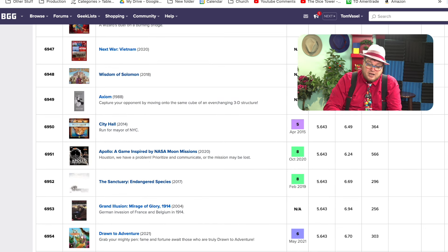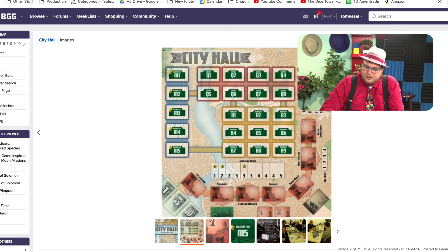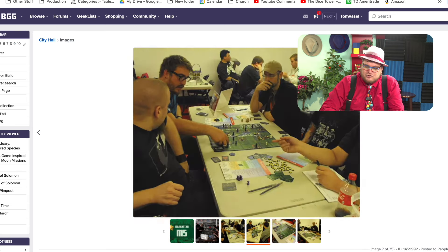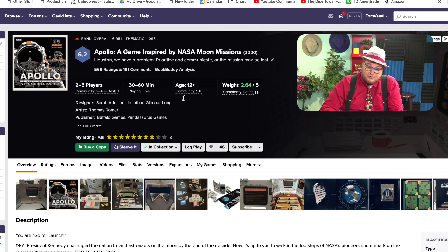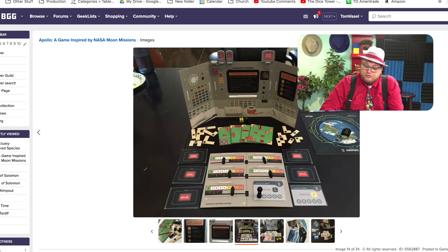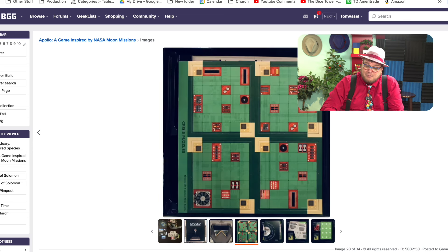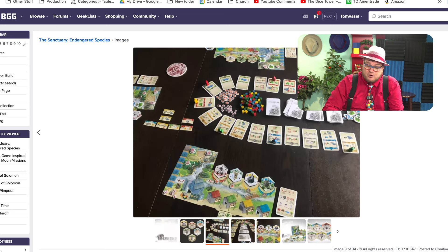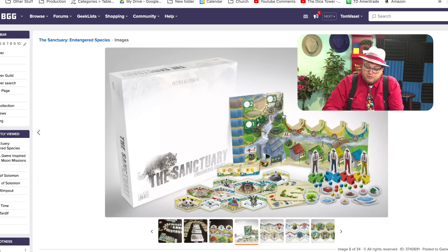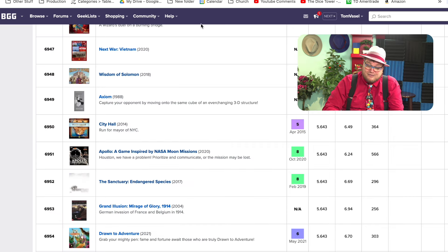We have City Hall, Apollo, and Sanctuary: Endangered Species. City Hall is a game from Michael Keller, Tasty Minstrel Games — this one I did not enjoy. You're building a city but the decisions felt kind of empty; I didn't feel any real good choices. Apollo, a game inspired by the NASA moon missions, is a cooperative game where one person has all the information and they're working back and forth with other players to get the mission to the moon — I like this. Sanctuary: Endangered Species is another hidden gem — from a great cover to basically building your own sanctuary in front of you; there are a lot of good decisions. I gave it an 8. It's lower on the list because it just never got out there and a lot of people never heard of it.